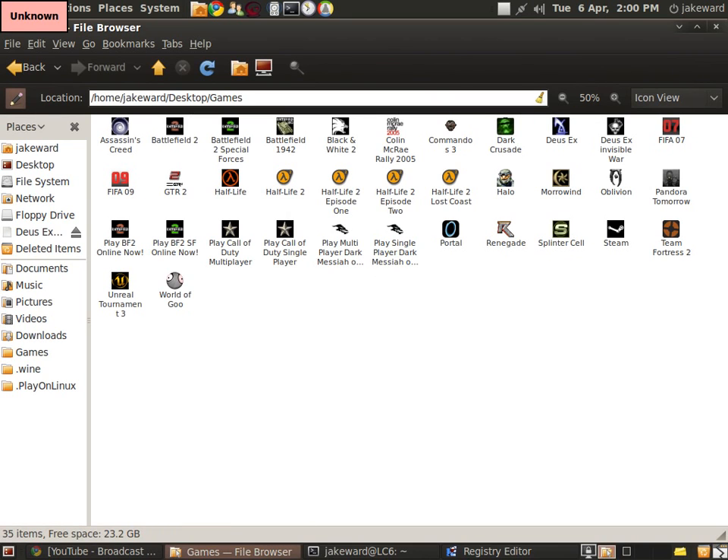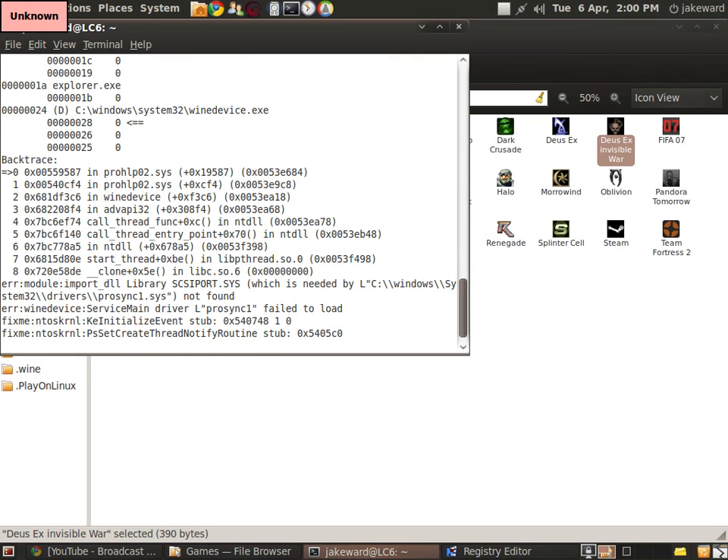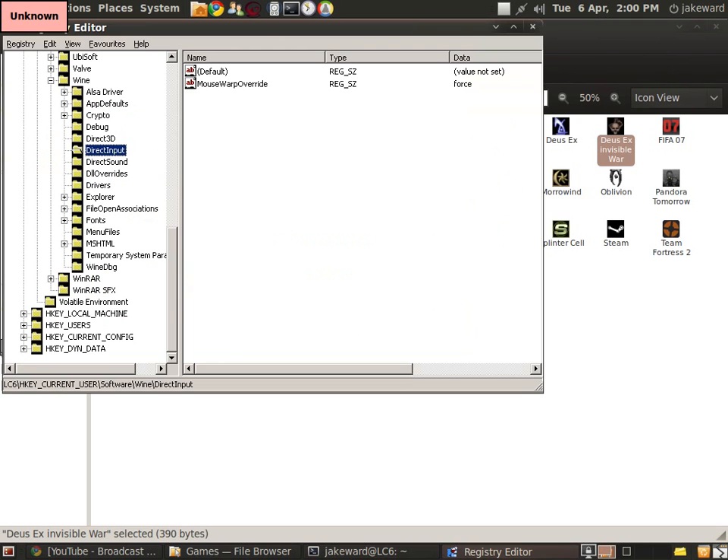Hello! Today I will be showing you Deus Ex Invisible War. But first of all, before running this game, what you have to do is type in regedit onto your terminal and make mousewarp override force.